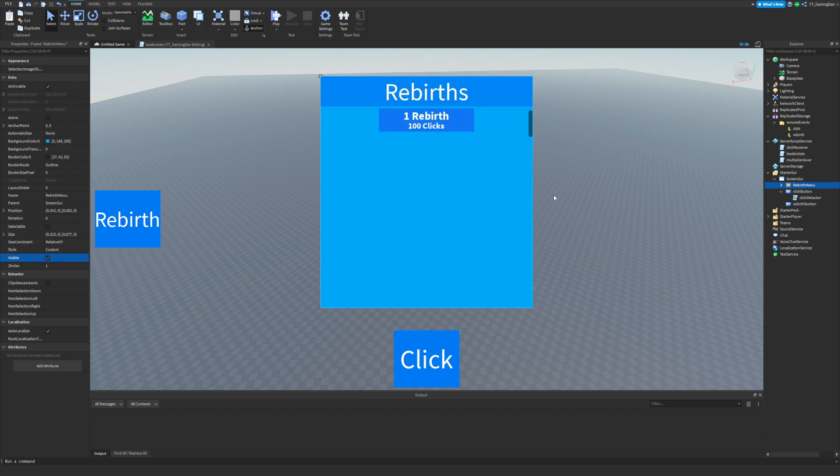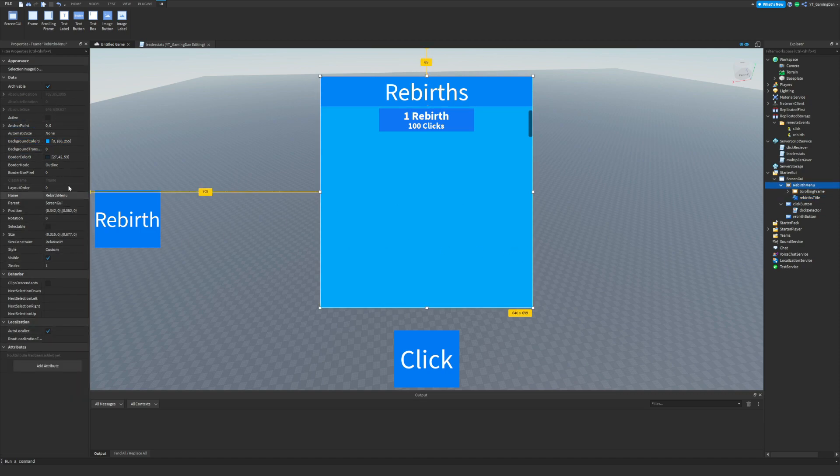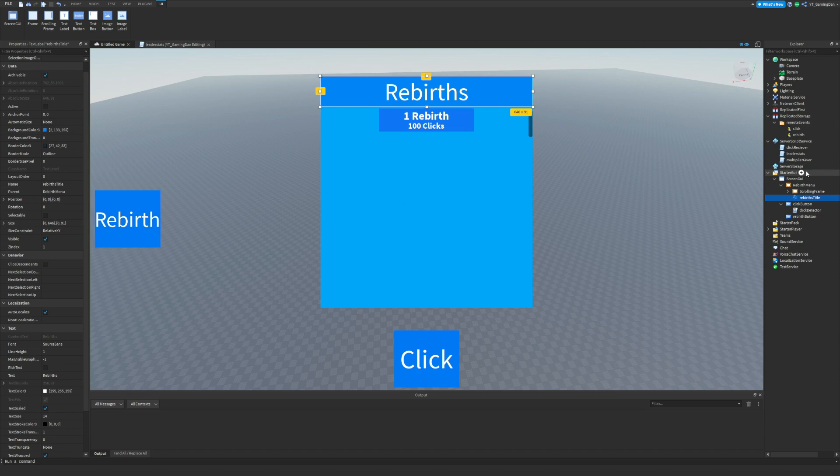This is the rebirth menu I made previously. You don't need to make it the exact same size as mine as long as it has the same layers. I've put a rebirth title with a background color to make it stand out. You don't need to copy this exactly — as long as it has the same features you'll be fine. Feel free to pause the video and copy the settings if you want.